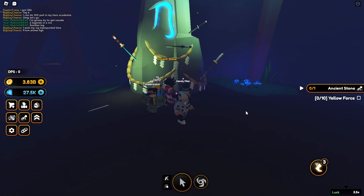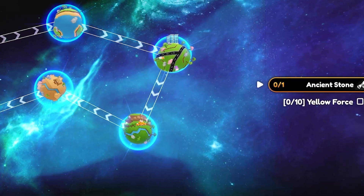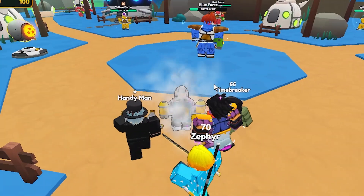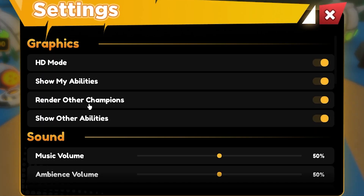As soon as you make your way through the cave, you'll get to this ancient stone and you want to claim the quest. As you can see, it is kill yellow force. So we want to make our way to green planet right here, and once you're at green planet, all you have to do is kill yellow force.